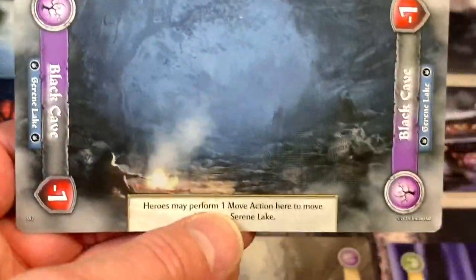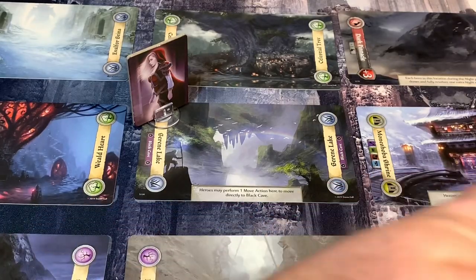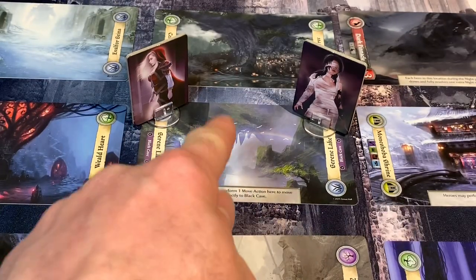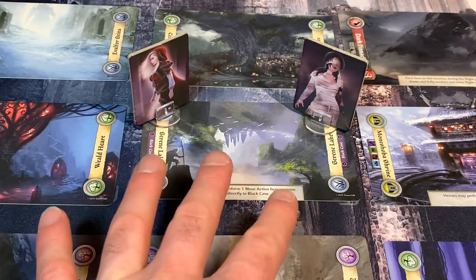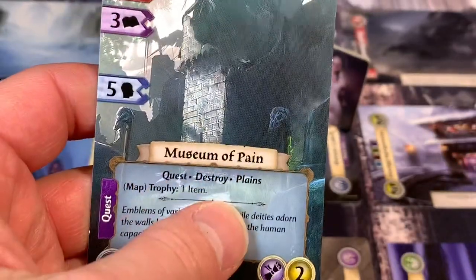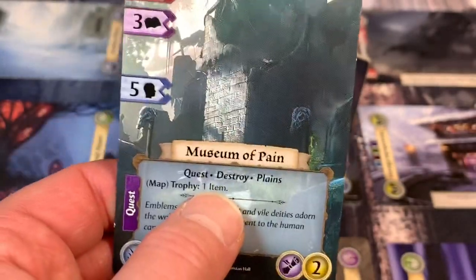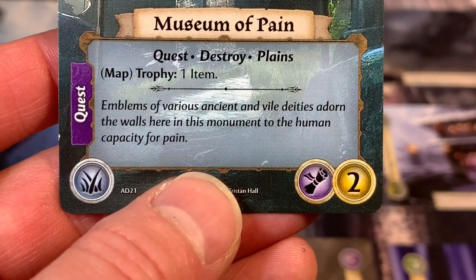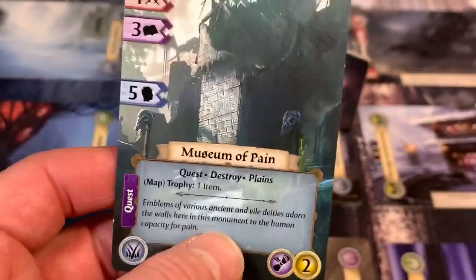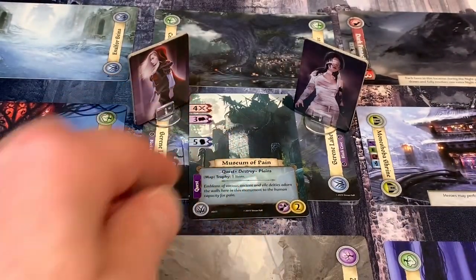The Watcher uses the Black Cave's power — heroes may perform one move action here to move directly to the Serene Lake. We use her last AP to move there. Moving to the plains location triggers the Lightning again, but I have no more AP so I don't lose any. We draw a plains encounter and find a Museum of Pain — quest, destroy Plains. Trophy: an item! The flavor text: emblems of various ancient and vile deities adorn the walls in this monument to the human capacity for pain. We can also get a spell as a rumor from this place — that's awesome!